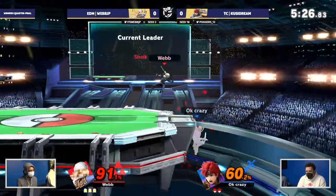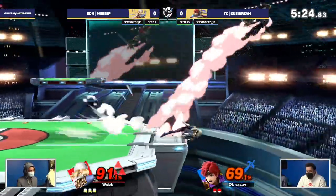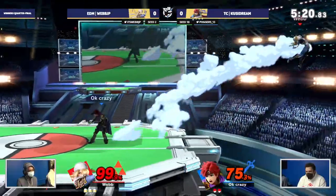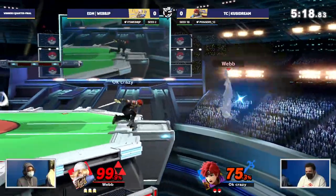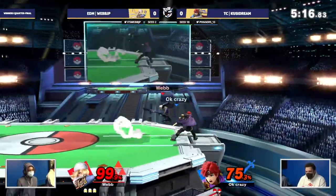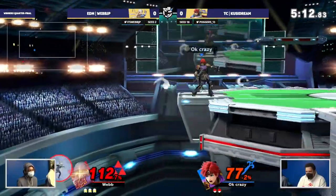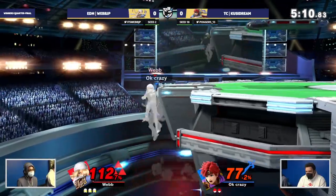That's a new problem — no, it was just ledge intangibility. Webb playing so well right here at the ledge, finding that dash tag again. Sticking to the ledge there, looking for a crazy read on the rollout. Not able to find that just yet. Now Kusi in the driver's seat — not able to find that on the ledge, still opting for that back air, getting to the other side of the stage to close it out.